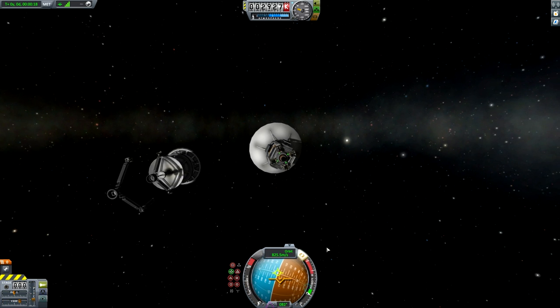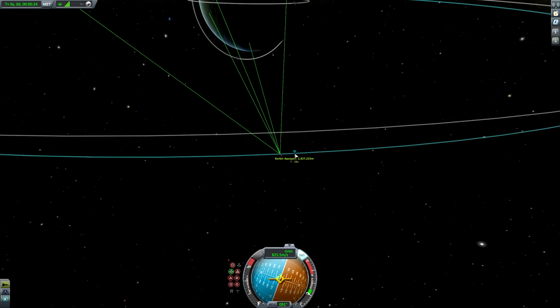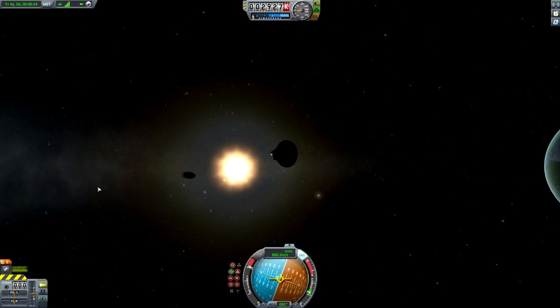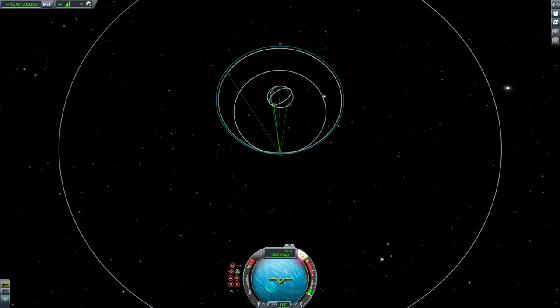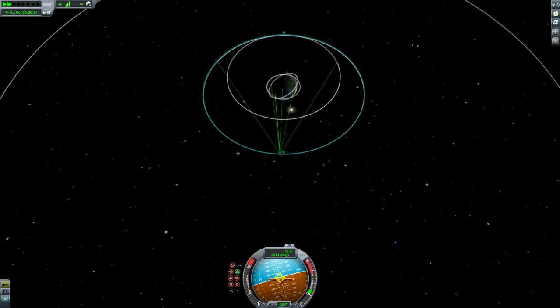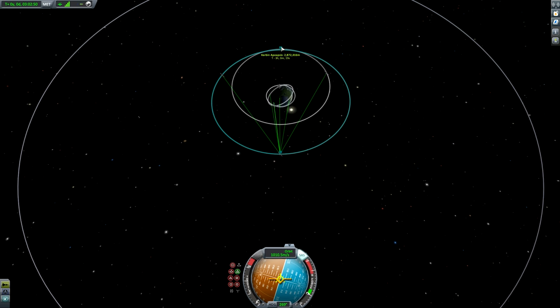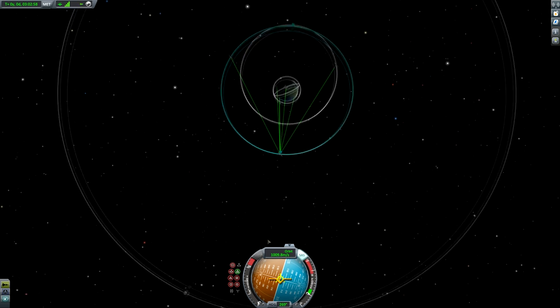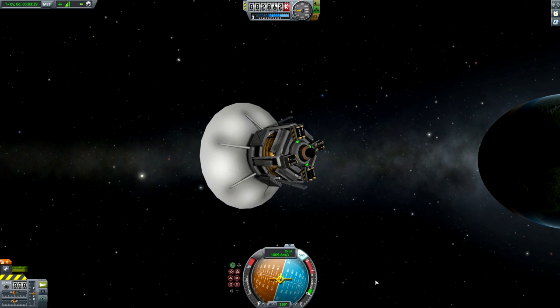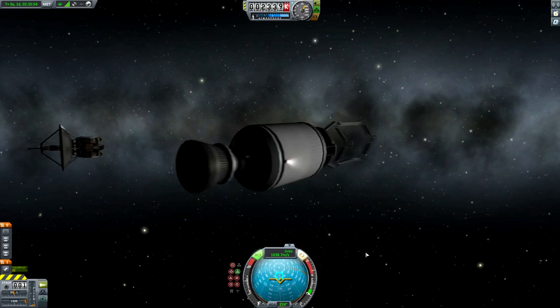There's not a lot more to add in terms of instruction — I'm going to let the video speak for itself. As soon as you get to apoapsis, start your burn and bring up your periapsis until you're getting a roughly circular orbit. You'll know when it's circular because you'll suddenly see the apoapsis and periapsis switch sides, and then you can tweak their heights as you go around. It's essential that as soon as the mothership gets to its apoapsis, you switch back to it and deploy the last satellite. You can already see we're getting a virtually triangular shape in terms of the connections between the satellites.